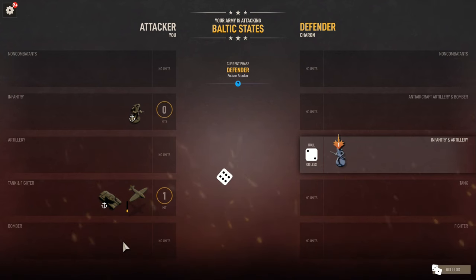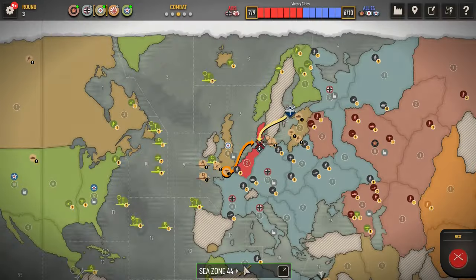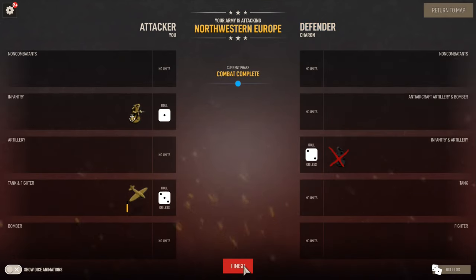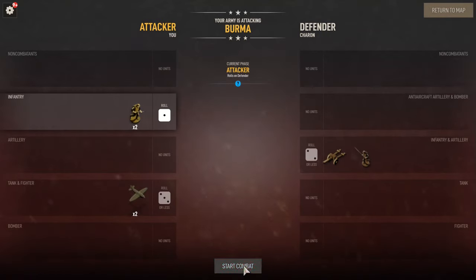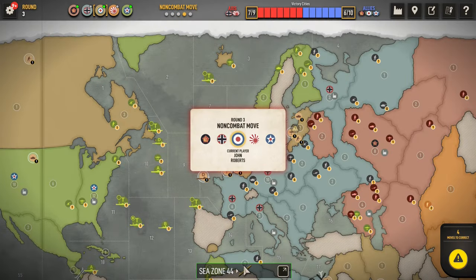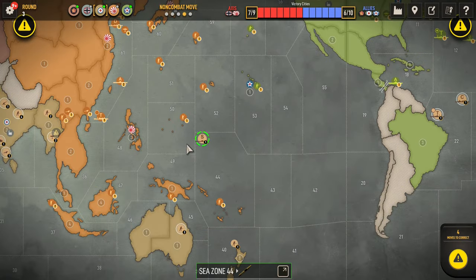There it is, so Baltic is ours for free. Now for Northwest - there's the hit and we got it. Let's go for the clean sweep. Here's Burma - come on Burma... there it is! We got it for free. I think Czone 53 is the only time I won't take it for free.